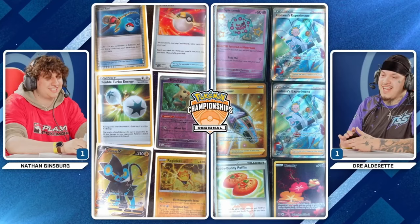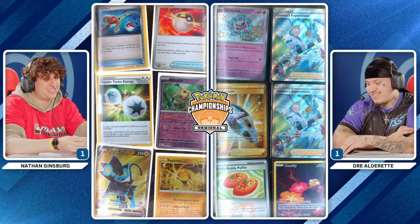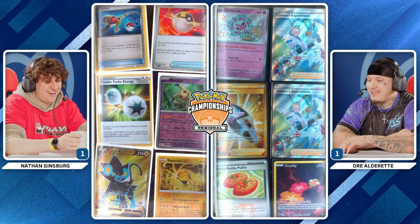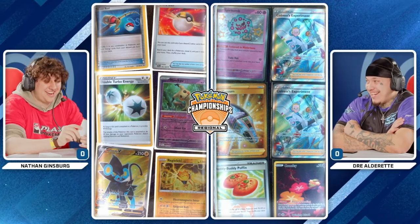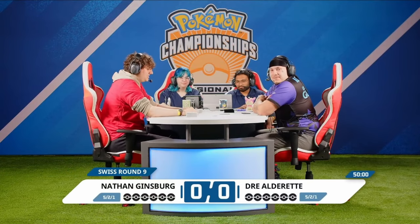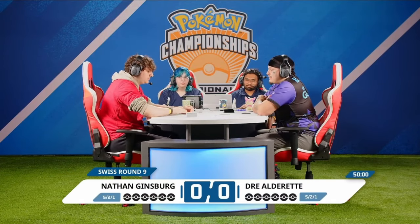Shutting down Rotom is very, very clutch against all sorts of control decks, but also having double Colress in the prize cards is a risk. Nathan does have quite a few Pokémon — Mimikyu is probably less relevant against Cramorant and Sableye attackers, but Luxray is super clutch, and Regieleki can be clutch as well. So we're about to see how Nathan navigates this matchup, and if Dre's switching cards will be enough to take down Nathan's Pokémon.